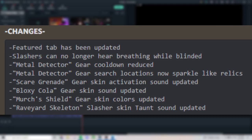Now let's look at the patch notes. The feature tab has been updated, just like every other update — basically the items in the featured currency store have been rotated. Big change: slashers can no longer hear breathing while blinded. This is going to be a huge game changer — a lot of good slashers use audio to their advantage when stunned, like by the merchant's revolver. They'd track survivors by listening to their breathing, but now that's gone while blinded, which should confuse audio-based slashers quite a bit.